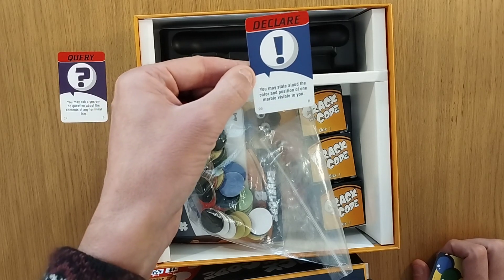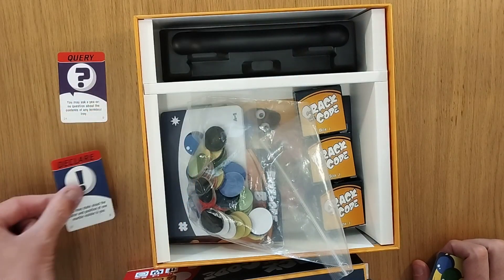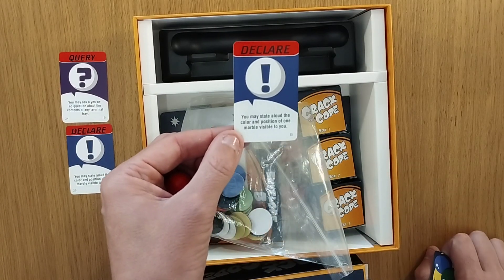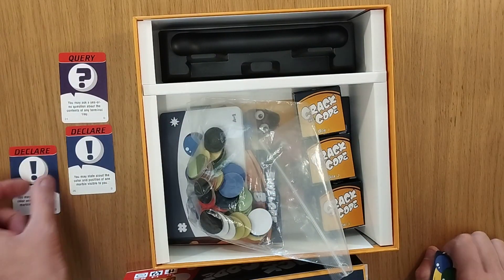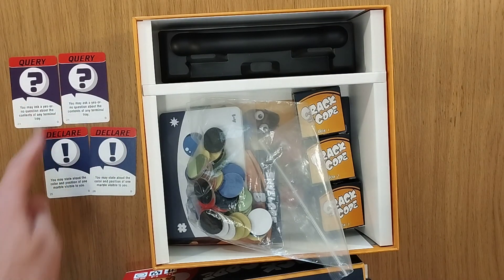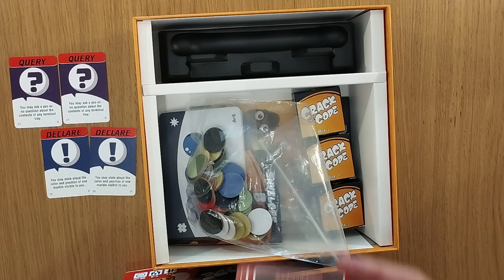Another card reads: you may state aloud the colour and position of one marble visible to you. So these are good cards that help you complete your mission. There are a couple of those, and of course there is another query card too. Sometimes they're quite good; this one is a bit harder because it's a bit more limiting.